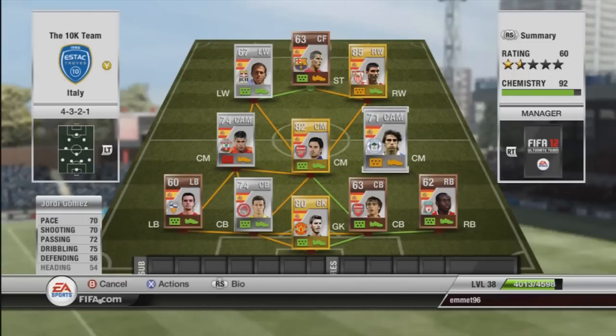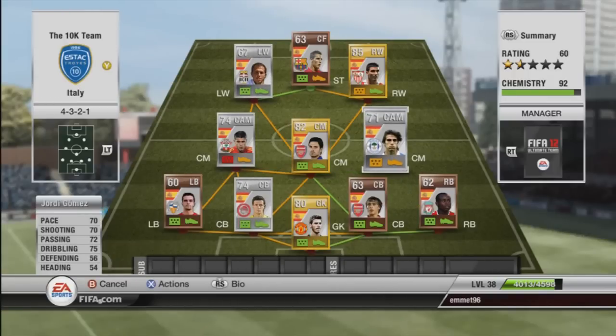At right centre mid we have Jordy Gomez with 70 pace, 70 shooting, 72 passing, and 75 dribbling — great stats on a silver player. We actually have 5 players in the Barclays Premier League all linked up together, and they did really well. Playing up the right side was quite strong. He scored a few good goals, has a nice shot and great passing. Highly recommend him — he only cost me 750 coins and was a great player.